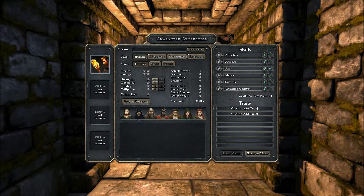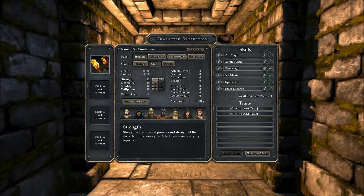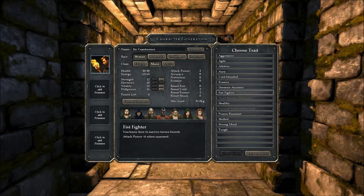Let's make this guy a mage — not just any mage, a mage knight. We'll call him Circumference, because he's a well-rounded sort of guy. Excellent.